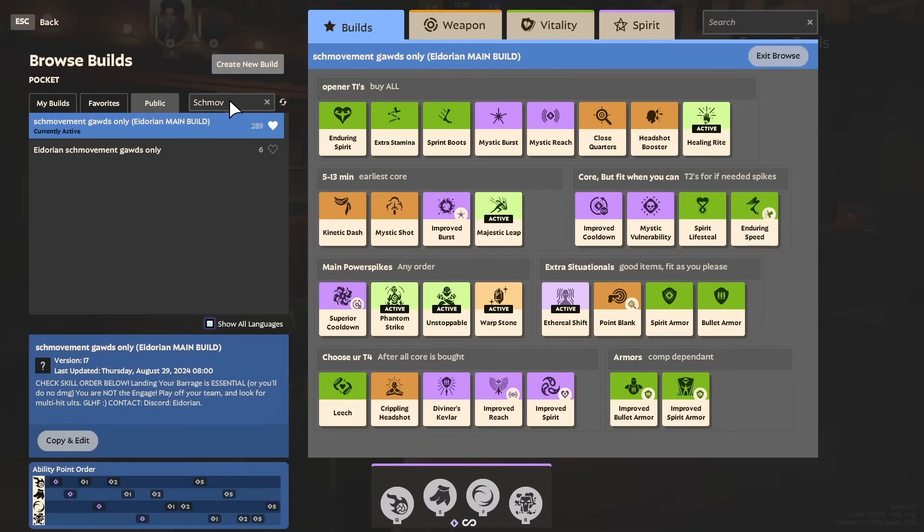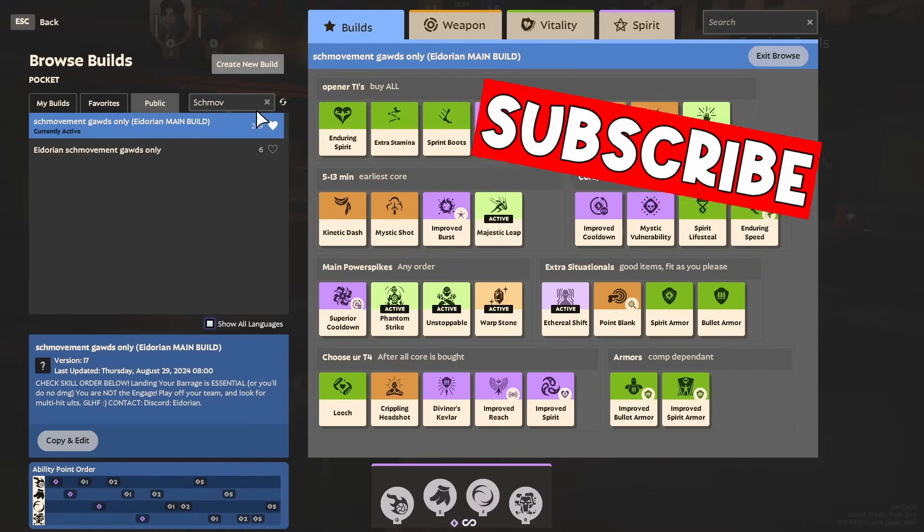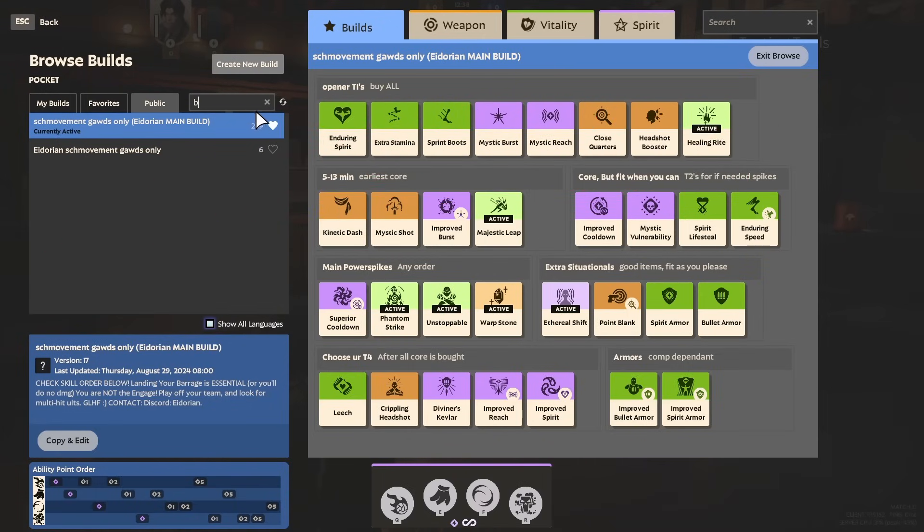I will of course have plenty of these builds in the future. I haven't published mine yet because I'm still working out some kinks. Once I'm done with that, you can find various builds there under Duke Sloth. If you enjoyed this overview so far, consider subscribing and clicking the bell — it really helps out the channel a lot, especially in a new game like Deadlock.